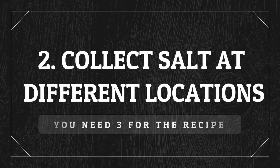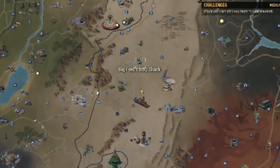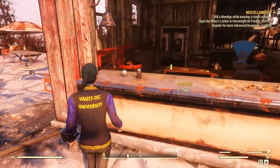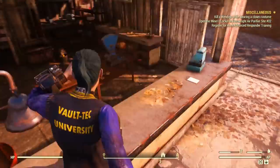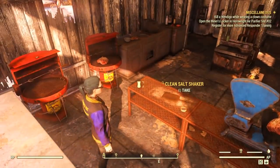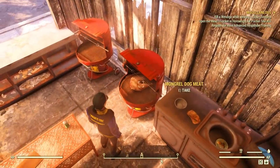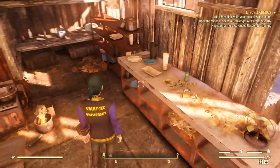Now let's get some salt. You can get salt from many different locations as you travel, explore, or clear places. In one particular spot you can find a flask of salt as well as pepper, meat, and other instant meals — it's a very handy place for food.